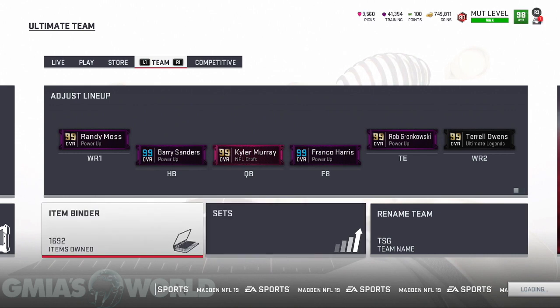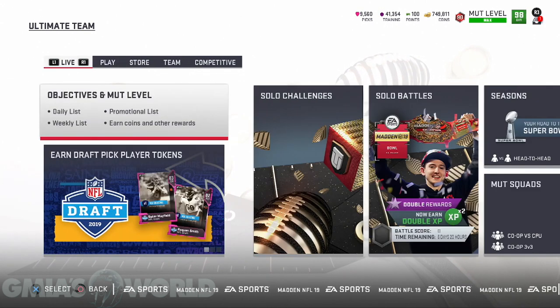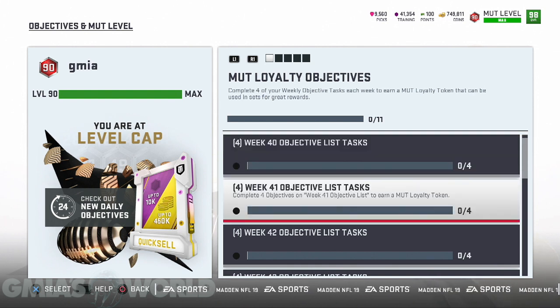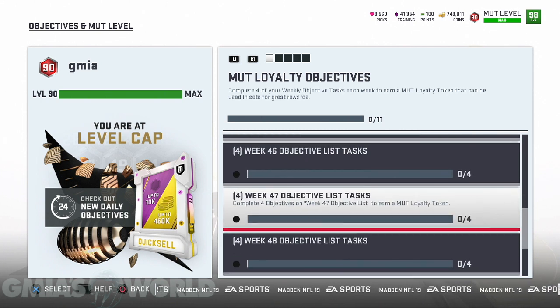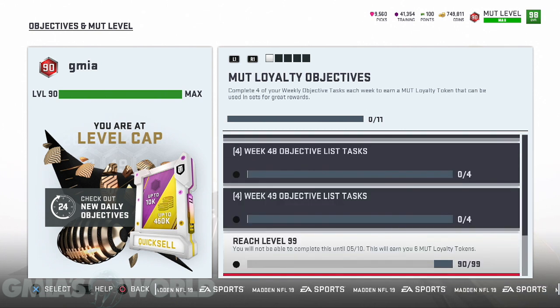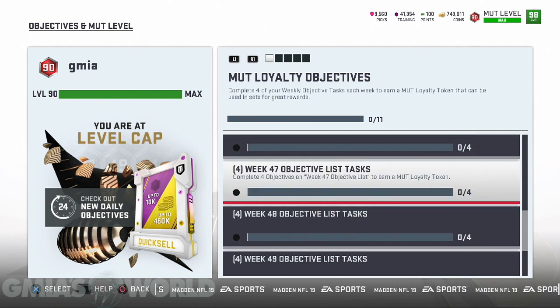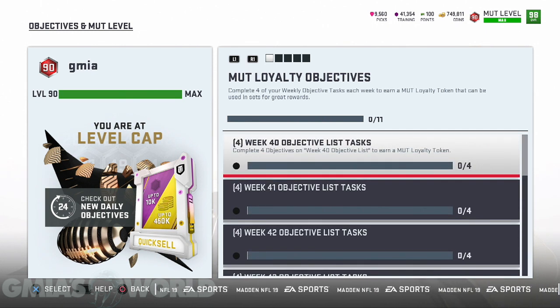What we're going to do now is go to the objectives and MUT level section. You're going to see week 40, week 41, week 42 — all these weeks. When you reach level 99, which you have to wait until after May 10th, you're going to be able to get six tokens just from that. They're trying to make you continue to play the game, steadily staying engaged. Pretty much, they don't want you guys to go away — they know you can't stomach it, but here's some free stuff. That's what they're doing.